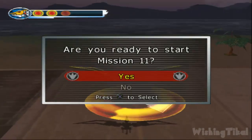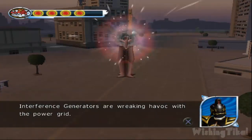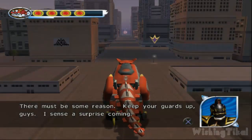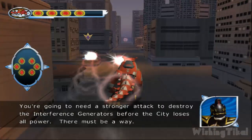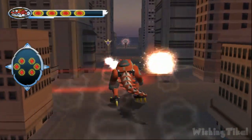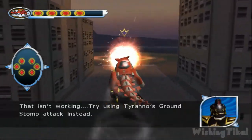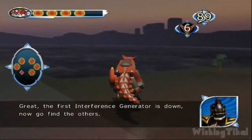Are you ready to start Mission 11? Just what I thought! This power crisis isn't over yet! Interference Generators are wreaking havoc on the mission. What could Mesogog need this kind of power for? There must be some reason! Keep your guards up, guys! I sense a surprise coming! Let's make it quick! You're going to need a stronger attack to destroy the Interference Generators before they lose all power. Try using Tyranno's Ground Stop Attack instead! The first Interference Generator is down! Now go find the others!